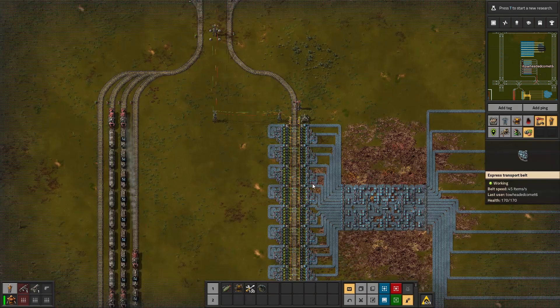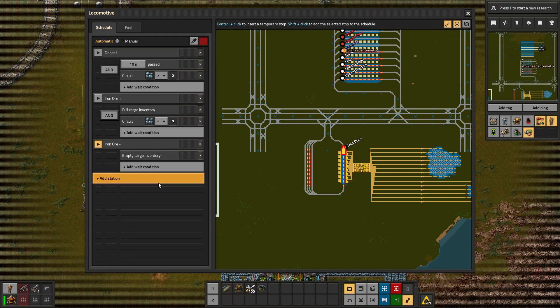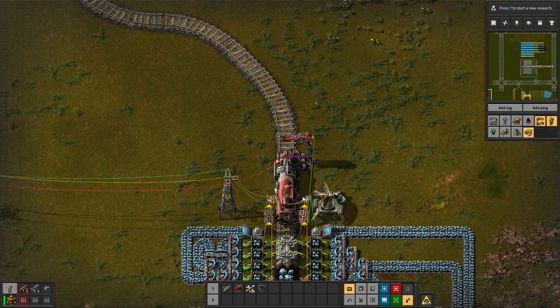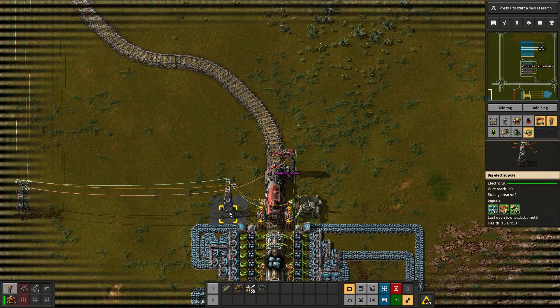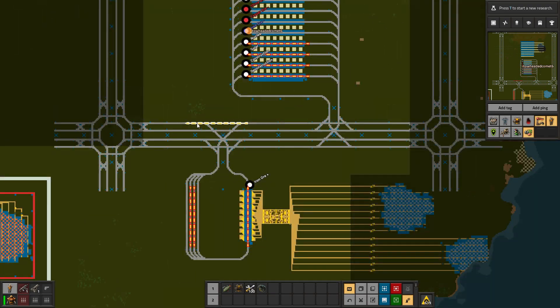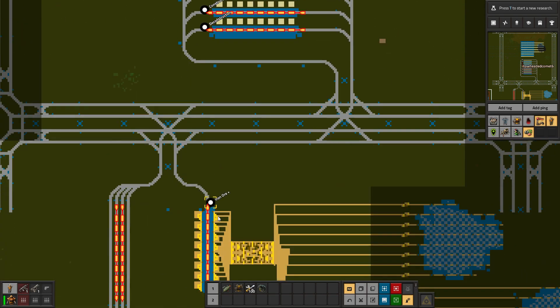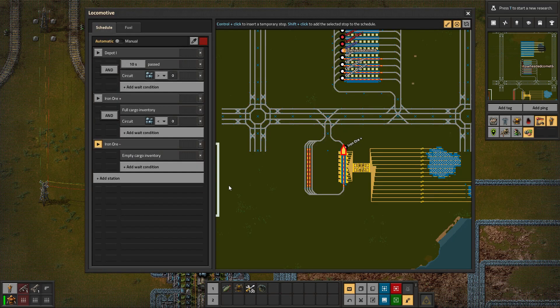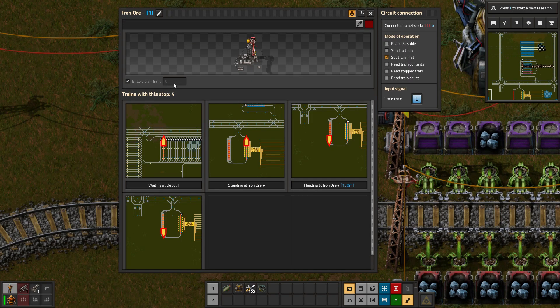So we'll take each and multiply it by negative one, and output that back out as L. So now the train limit is one. So this train comes over, the next one comes up into here, it will try and go to iron ore minus. But if we look, it says destination full — so even though it was told it could leave because the red wire hadn't updated yet since this other train was still in route to deliver here, it didn't have a place to go so it's just going to wait here until an iron ore minus station has a train limit that isn't being satisfied.